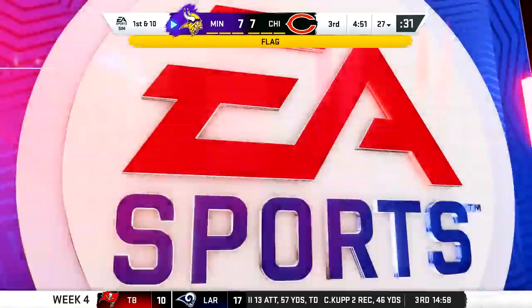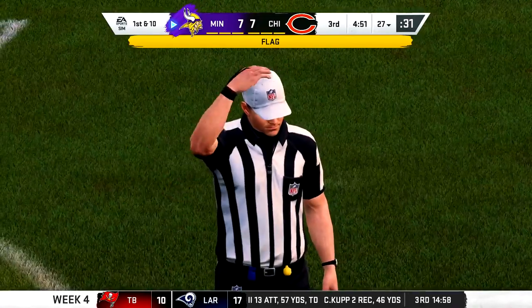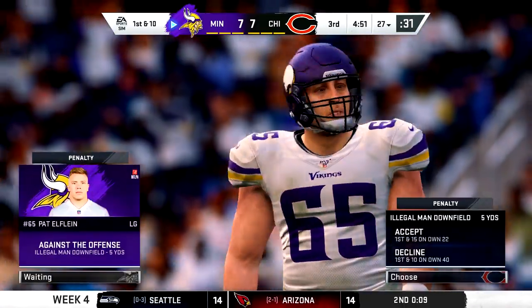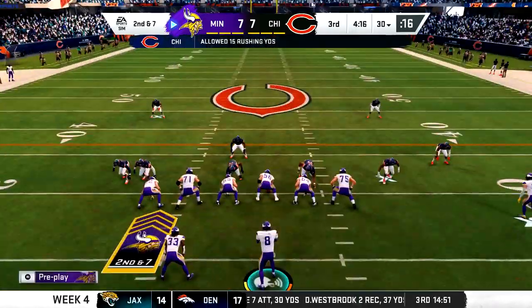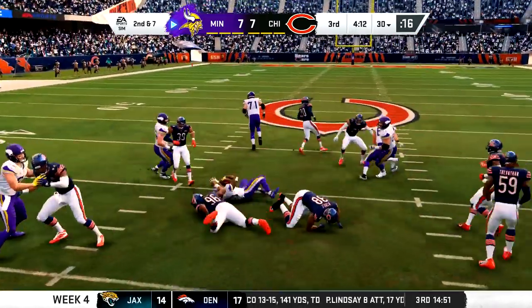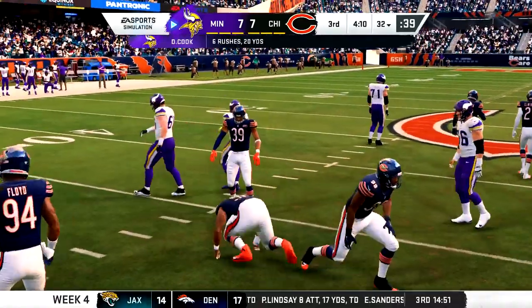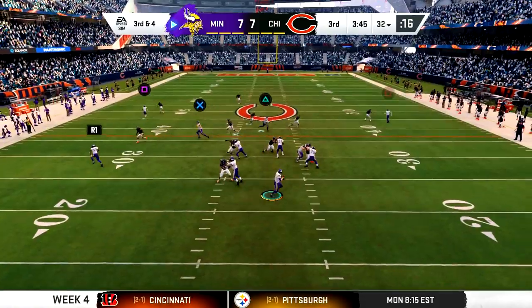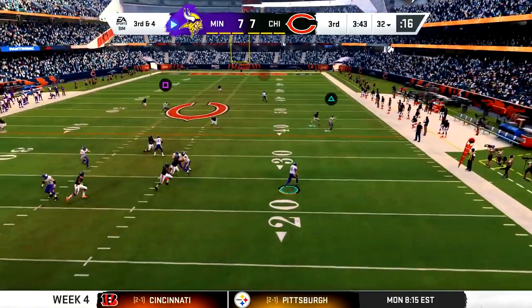Here's an example of a poorly run RPO - I ended up holding the ball too long and didn't make a quick decision. Pat Elfline was an eligible receiver downfield. By default, I found that penalty is actually turned off and I had to toggle it on. I'm sure that'll mess some people up in the beginning as they get used to it, but it is a rule.